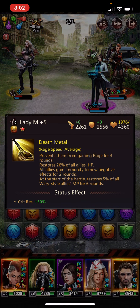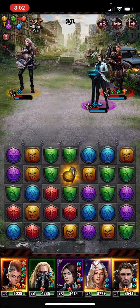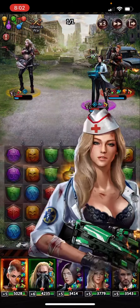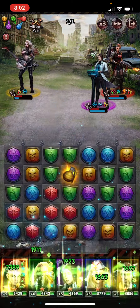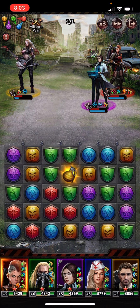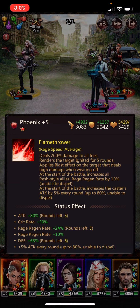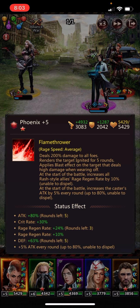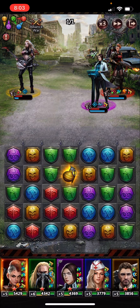They no longer have the immunity to new negative effects, and we have Myers and Fox at rage. So we can use Myers, then Fox, and Phoenix has been building her attack this entire time. Instead of 3083, it's that plus 4932 due to the Myers buff plus her own buff over time — so her attack is actually around 8000 now.